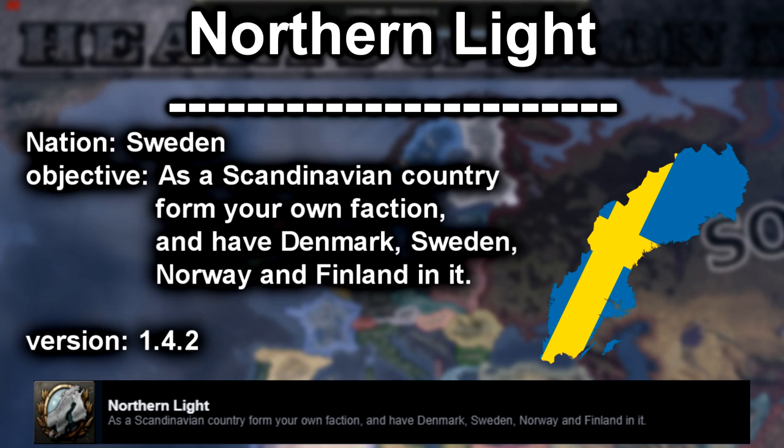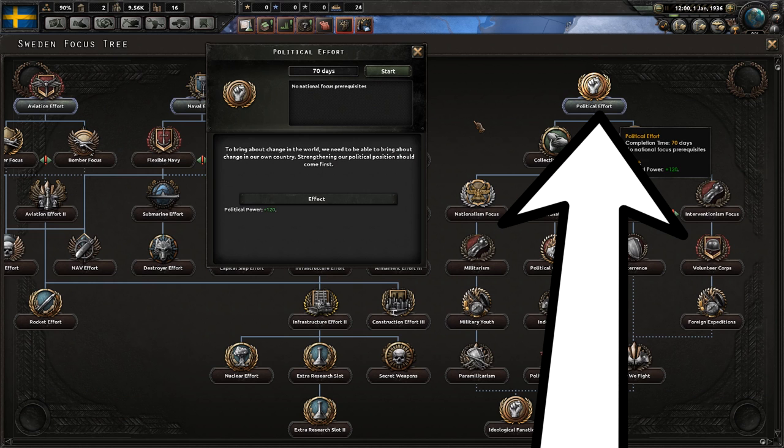Today we will be going for the Northern Light achievement. Our nation is Sweden but you can also complete this as Denmark, Norway or Finland. Our objective is to form a faction as a Scandinavian country with Denmark, Sweden, Norway and Finland in it.